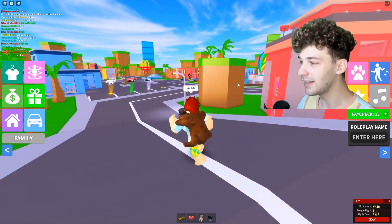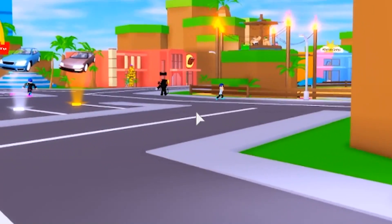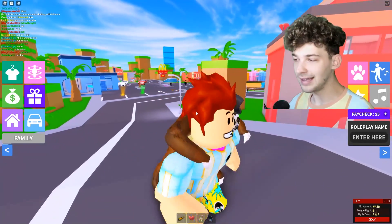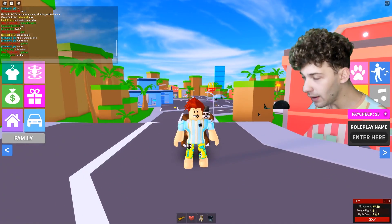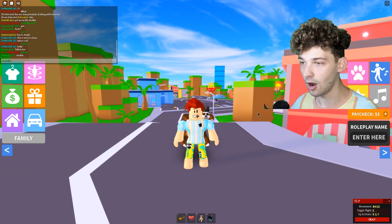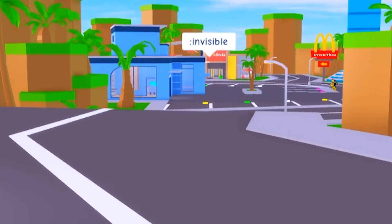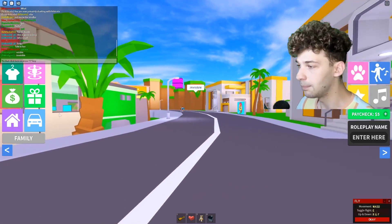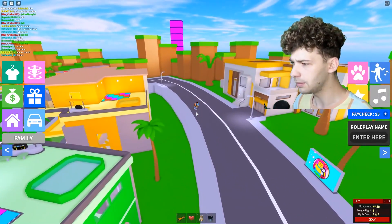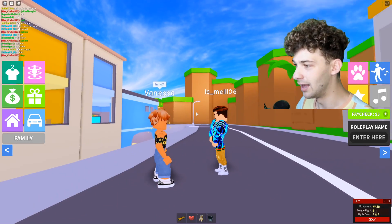You guys see me right here just walking around the game. I've been flying around the entire time invisible. There's another admin out there, but we have to go incognito. I am a YouTuber — they might be out here to catch me. So invisible mode: I did colon-invisible, that's just the colon key right next to enter. Now I'm invisible and I can watch what people are doing.